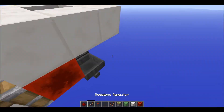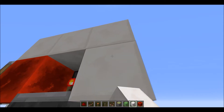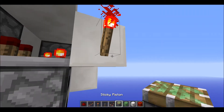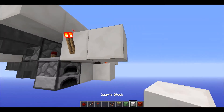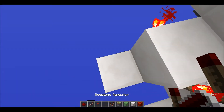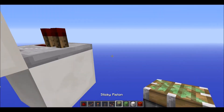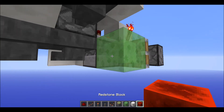Over here you want to have a repeater on one tick going into a block, and then over here you want to have a block diagonal to that block with a repeater on one tick, and then have a sticky piston below that with a slime block in front.